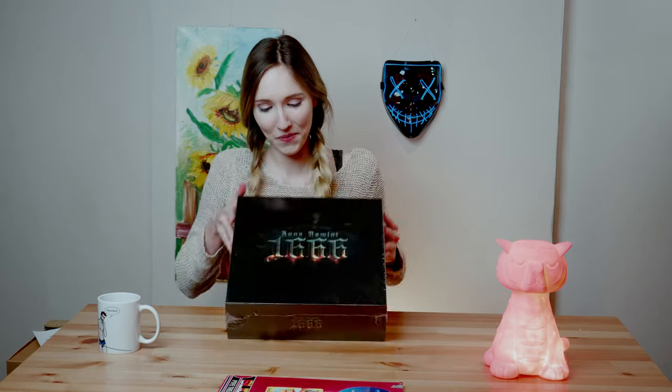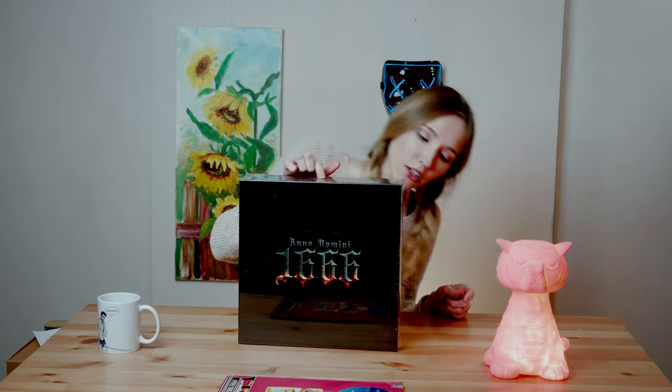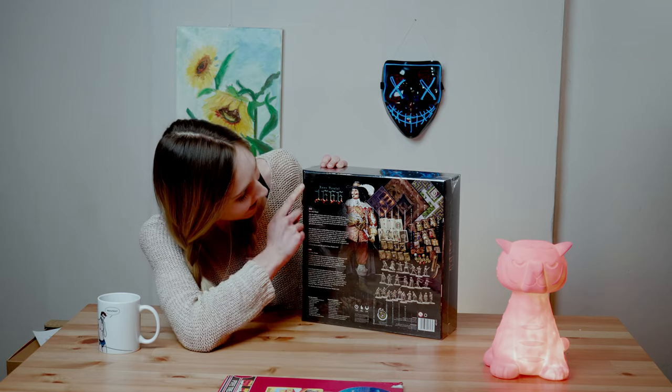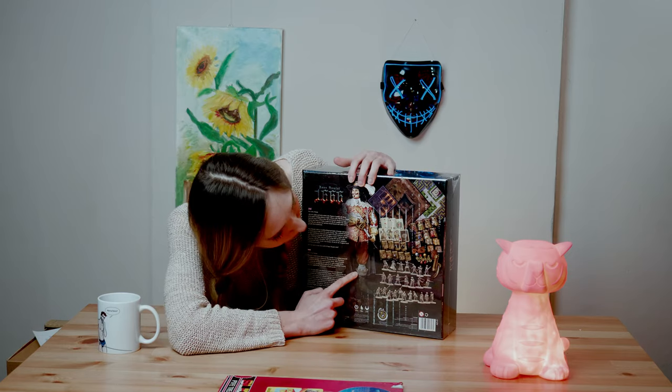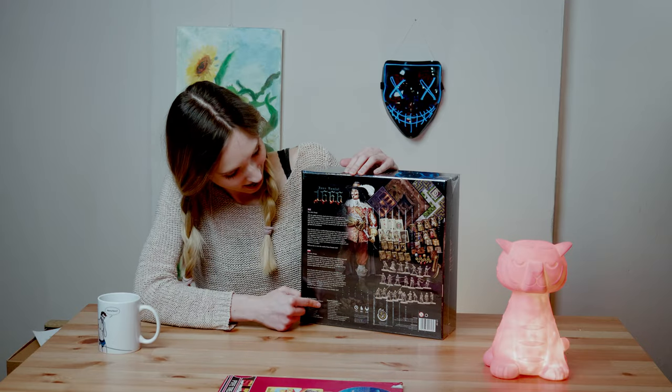Coming back to the game, let's admire the box first. It's black with Anno Domini 1666 on the front and the same design is on the sides. On the back we have a musketeer and also a preview of what is inside the box, but I don't want to look at it because I want to be surprised. And there is the description which I just read to you.